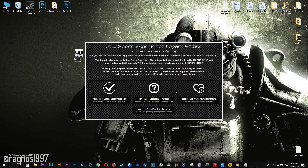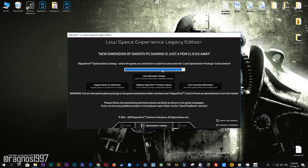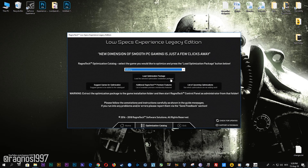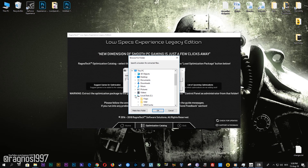Start it and then go to the optimization catalog section. Once you find yourself on this page, simply select Fallout 3 from the drop-down menu and then press load the optimization package. Now click browse and select the destination folder where your game has been installed.